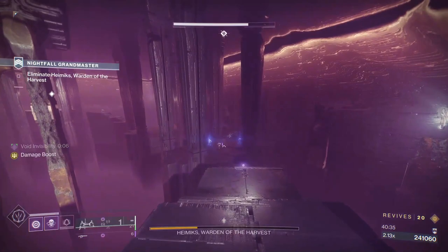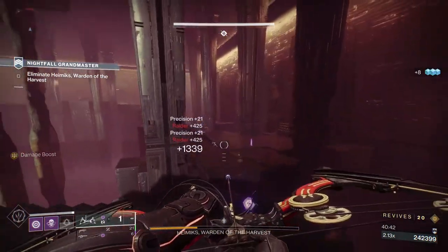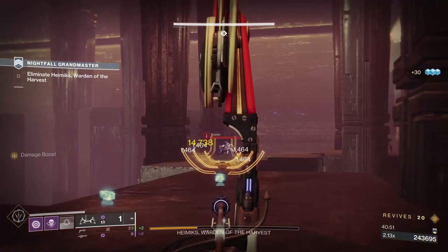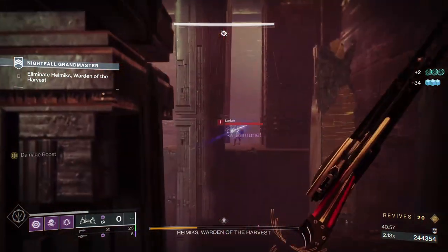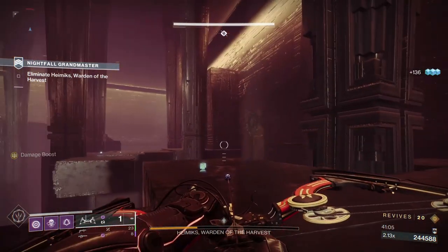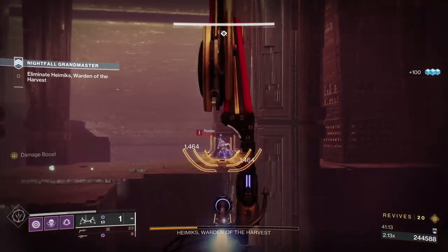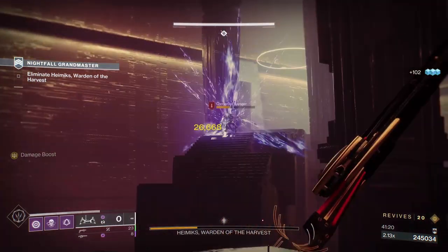Those Ravagers - those guys - you really have to look out for. I try to make it off the stairs as fast as possible. Keep checking behind me - not just for this GM, this is a strike. The amount of times I didn't pay attention to the Ravagers and they froze me while I was jumping. It's annoying. Now I know they're the main protagonists here - one headshot, then a body shot should do it.